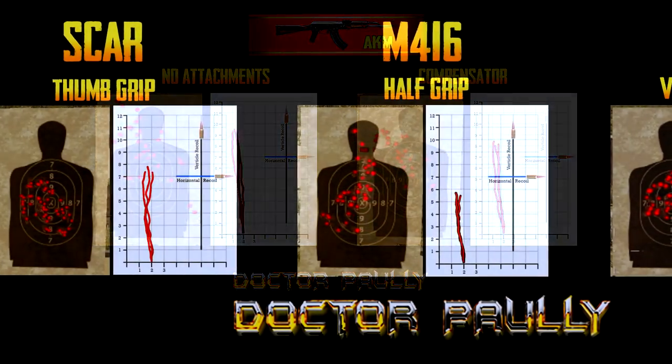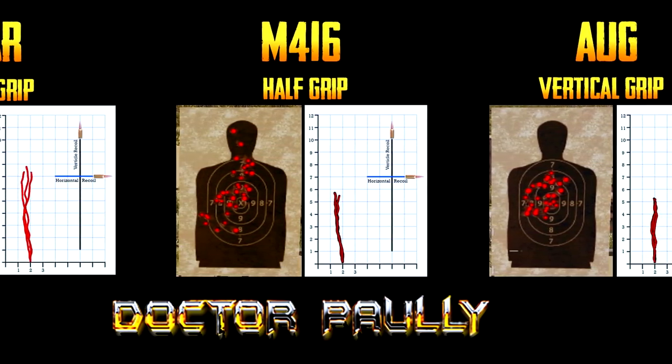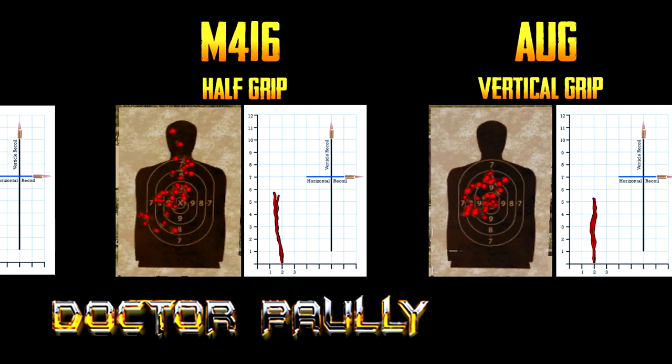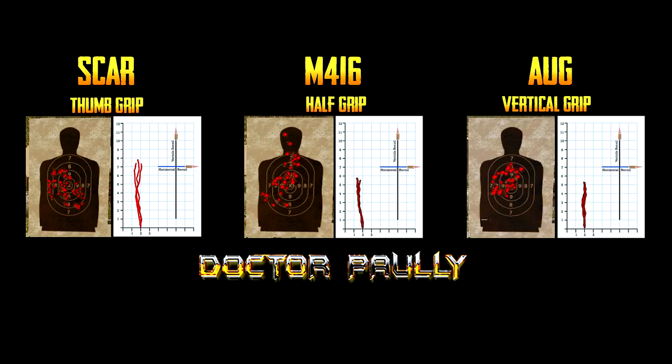As you can clearly see here, the AKM is a straight up vertical line with hardly any horizontal recoil, even without a compensator. It does make overall recoil better with the compensator, but the fact that there's hardly any horizontal recoil makes it a much more viable gun in the game. Now for this last part of the video, I would like to bring the entire experiment together. It's why I started this whole process in the first place — to find out which was the best gun when it came down to stability and which was the best gun to use when spraying someone down in CQC situations.